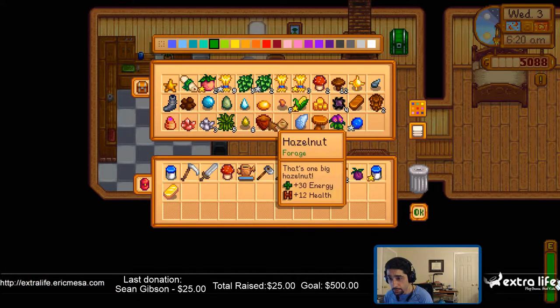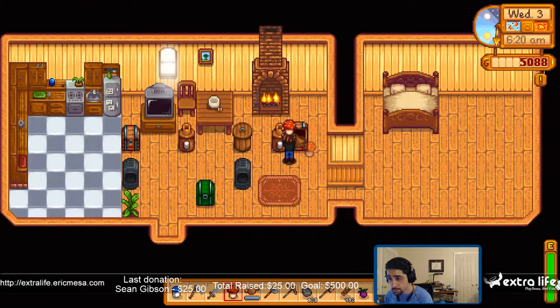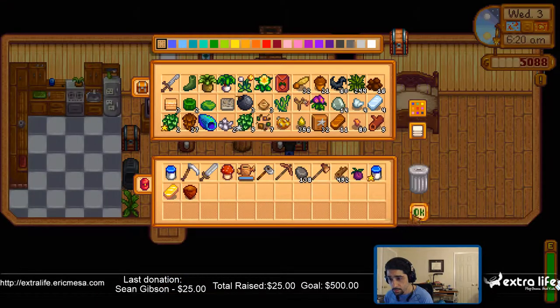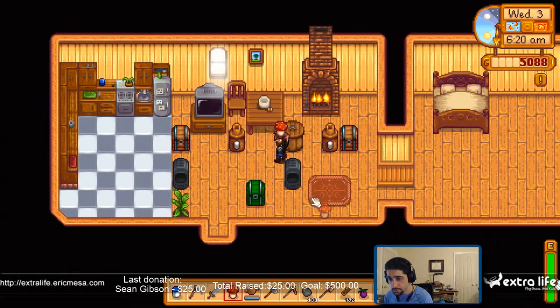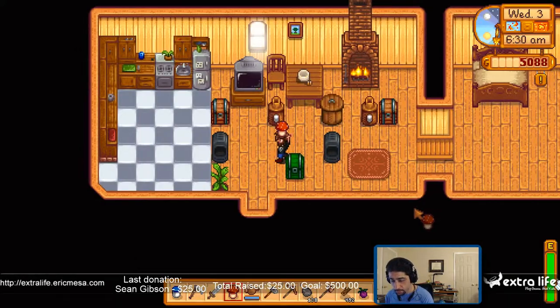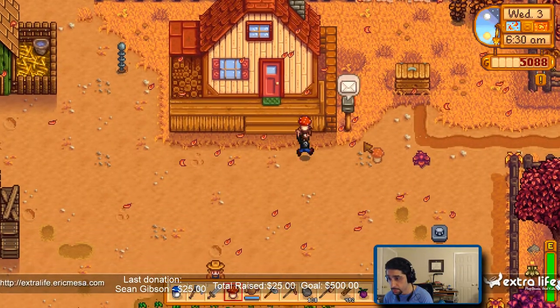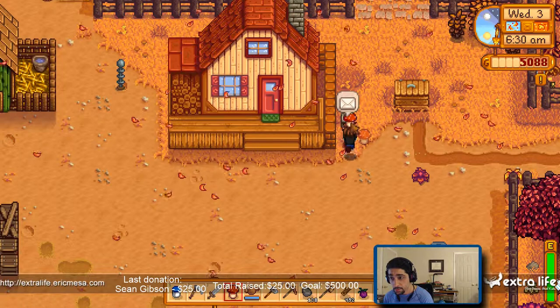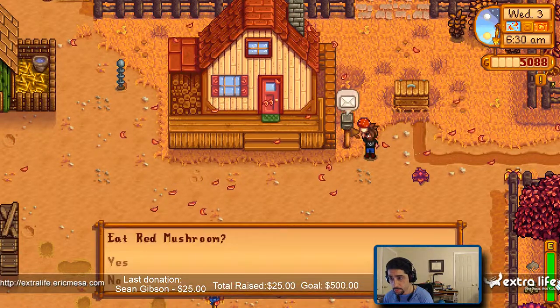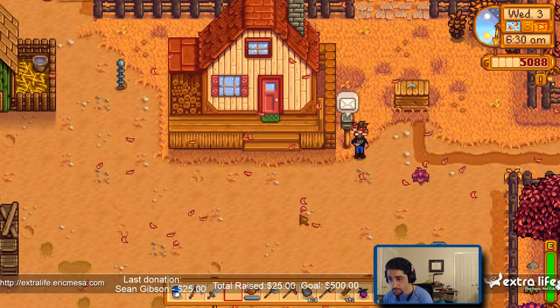I want to get the hazelnuts. Let's put the gold over here. Marnie better freaking be there today — I want to buy my cow stuff. No, god darn it.